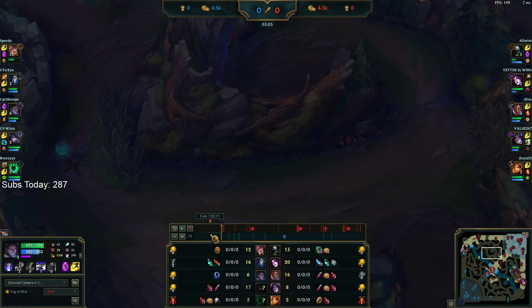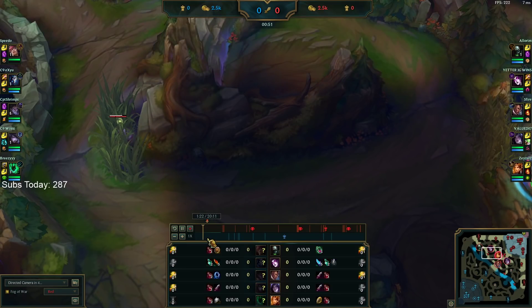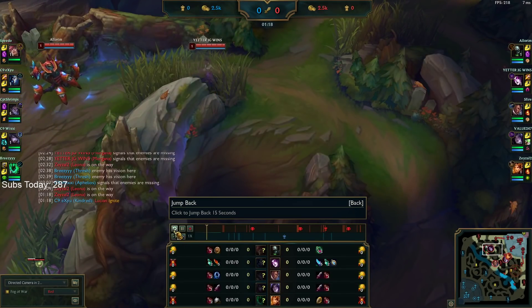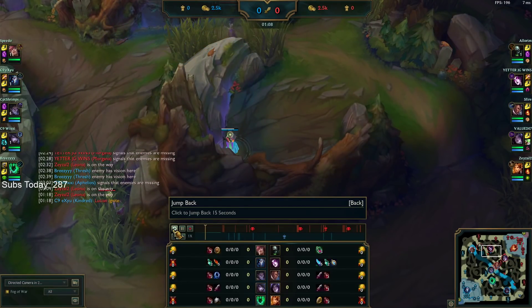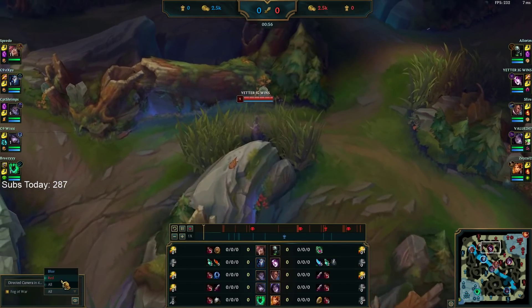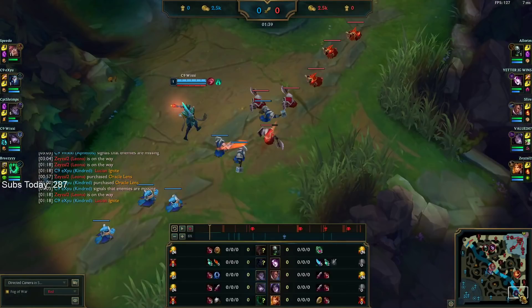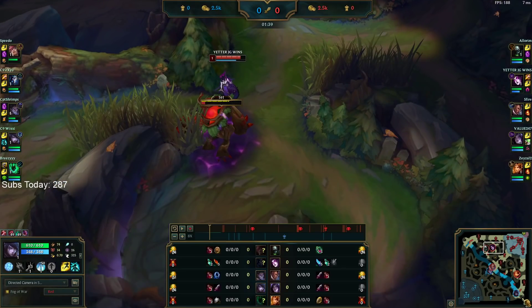We knew they had priority bot lane so we knew he'd play for a bot side play. We knew their Thresh/Alistar combo means Kindred can't solo-buff-start efficiently — it would take way too long. So we already knew they were going to hard-push bot lane. Our Kha'Zix is countered hard by Kindred — we knew he was going for the level three bot play and we were ready.